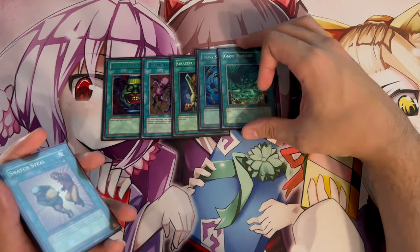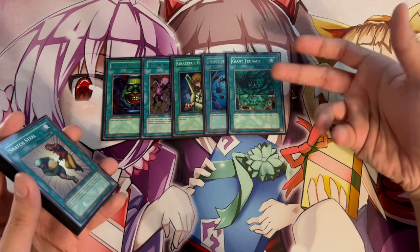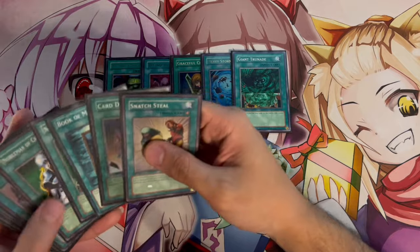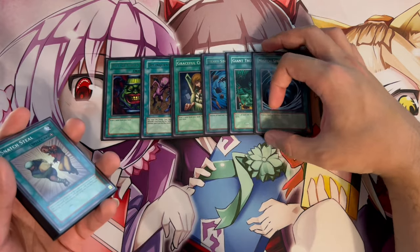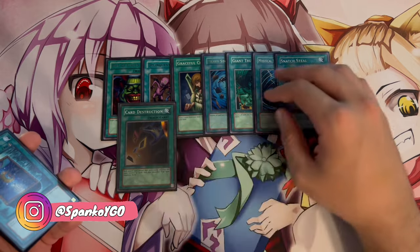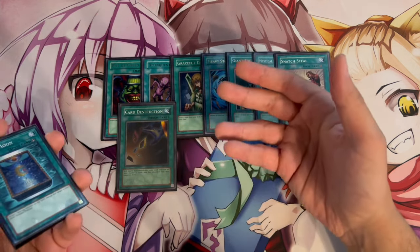Heavy Storm is really powerful, and I'm also playing one Giant Trunade. This deck is very aggressive — all you want to do is set up your chaos monsters and push for as much damage as possible. Giant Trunade is great because if you've set up your chaos plays and are worried about Sakuretsu Armor or Mirror Force, you have Heavy Storm and Giant Trunade to clear the way. We're also playing one MST for backrow hate. One Snatch Steal is a staple, and one Card Destruction — if you don't have a chaos monster in hand and need to see one, Card Destruction lets you cycle through and hopefully draw into a Chaos Sorcerer or BLS.